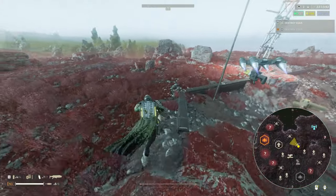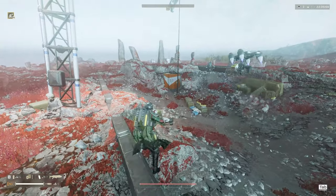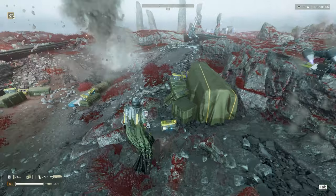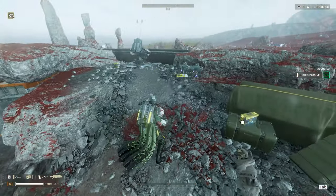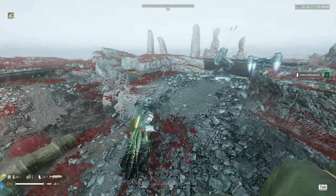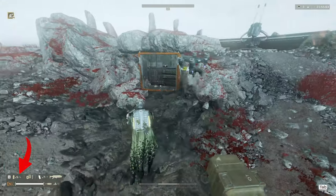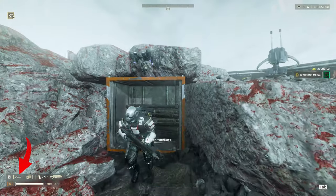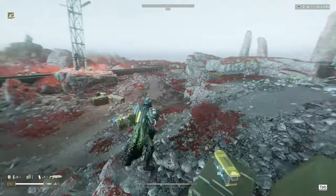I've been noticing that every time when I have a full set of four grenades and then I throw one away, then I immediately go pick up one of those grenade supplies. Instead of giving me back one more to reach four grenades, it gives me two, so I end up with five out of four grenades. And I've been able to replicate this consistently, like a hundred percent.